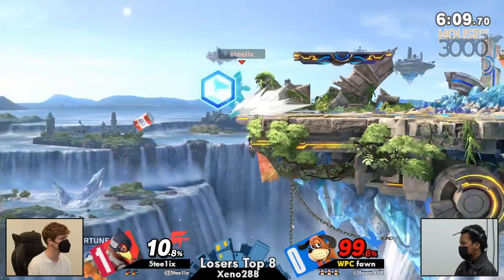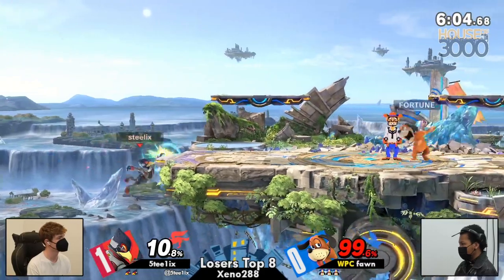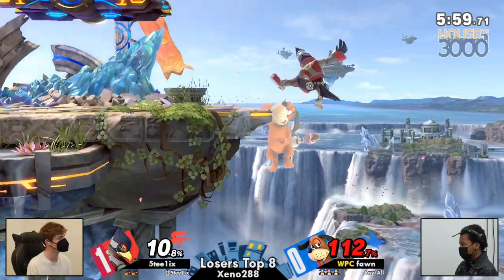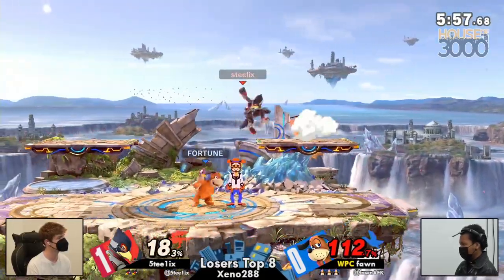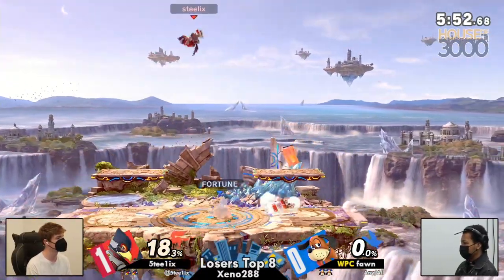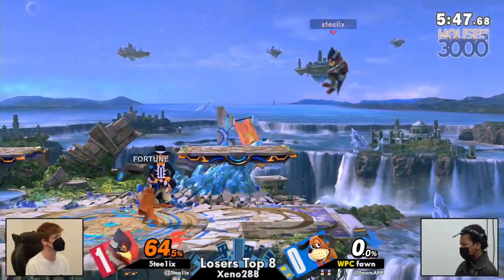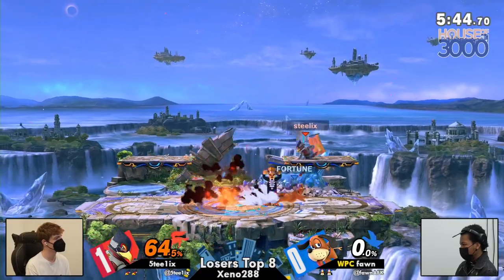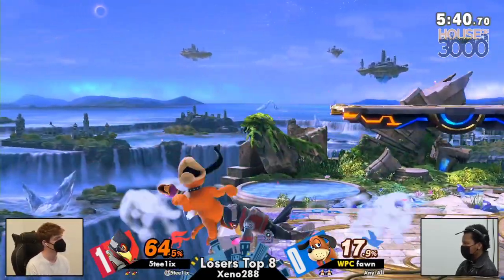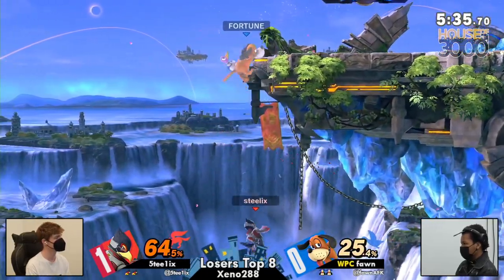Steelix on the warpath, gets the laser — and I love that can setup that Fawn does. It's something Fawn has done before, but setting up coverage of your exploitable recovery is just something that's always going to be impressive. The down air into that back air is going to close out the stock and keep Steelix well in this game and in position to snowball unless Fawn does so first. Another throw conversion from Fawn, and the reflector on the can giving Steelix the in that he needed, now setting up some ledge pressure of his own.